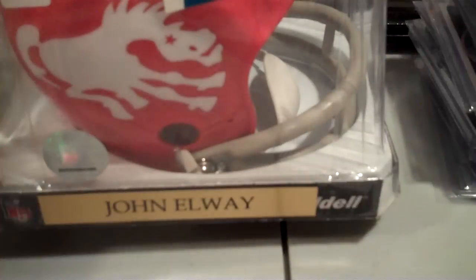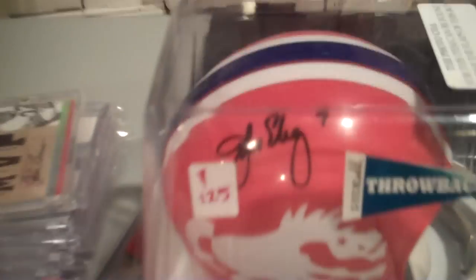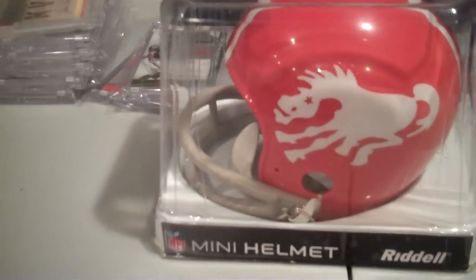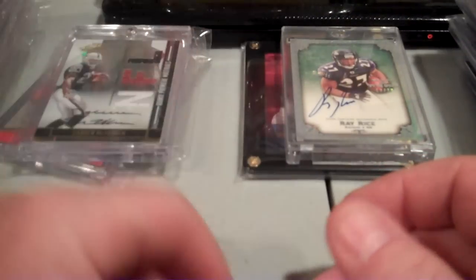The piece of memorabilia in there is gonna be this — a John Elway mini Riddell throwback helmet, autographed by John Elway. It's got a sticker that says 125 dollars. The photo COA for this item can be found under the flaps of this box. It's an old school helmet with a numbered sticker on it. That's going to be one of the hits — not a bad deal for 50 bucks.